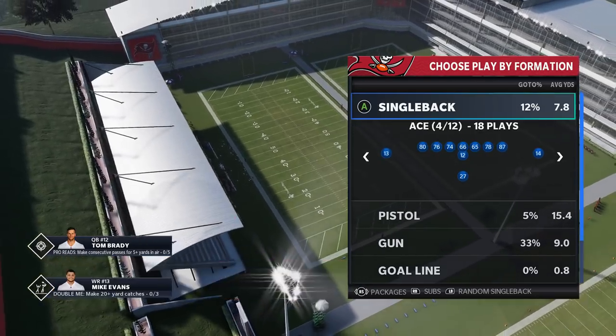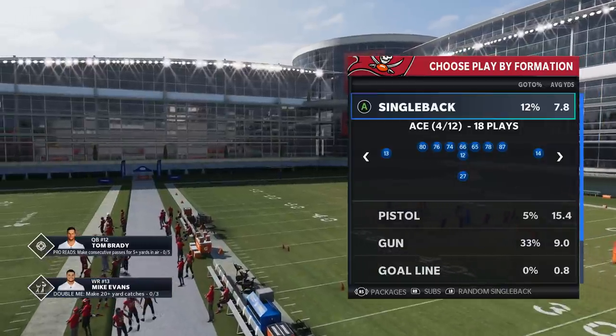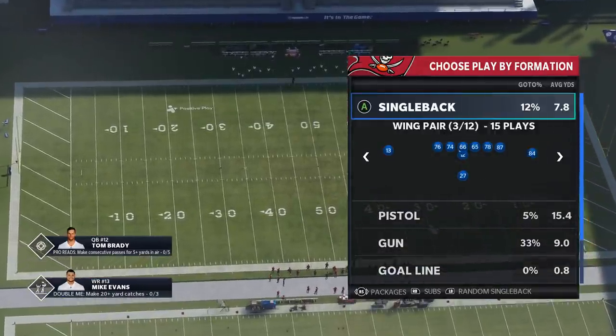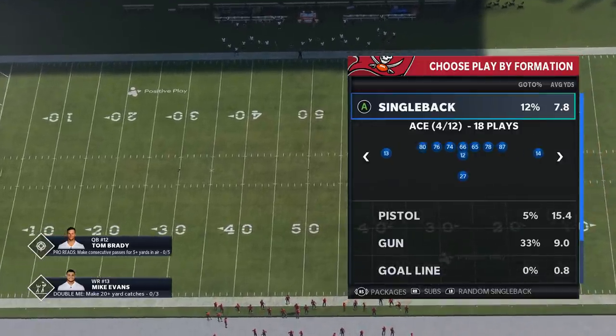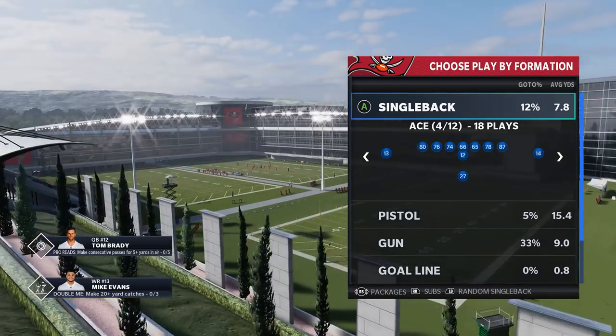The formations I'm going to focus on today: number one, the Single Back Ace — this is one of my go-tos from when I was using the Niners playbook more often. I also have some really good plays out of the Wing Pair. If you guys want to see a future video about the Wing Pair, hit the Like button and let me know in the comments.